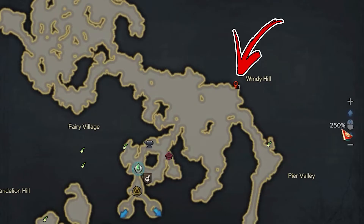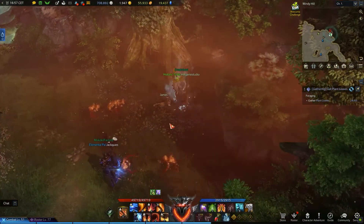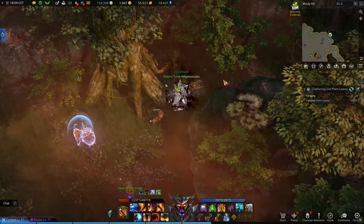From there, go to the top right and reach the upper cavity near the Windy Hill text on the map. Here, near the mountain wall, you will find a huge tree. Wait here for two minutes until a Toki Toki enemy highlighted with a white shield appears.